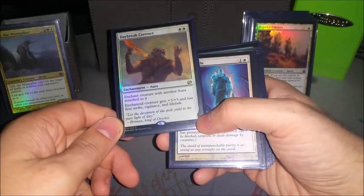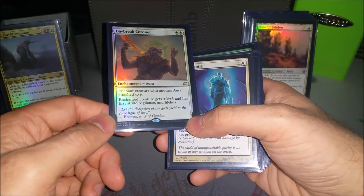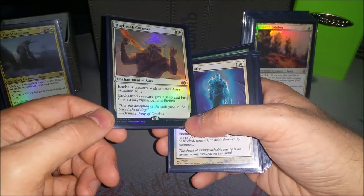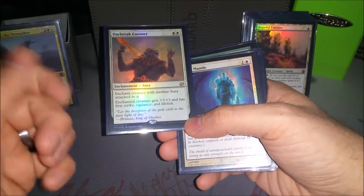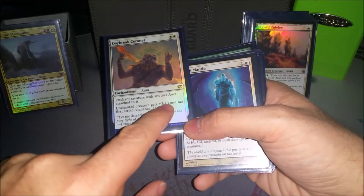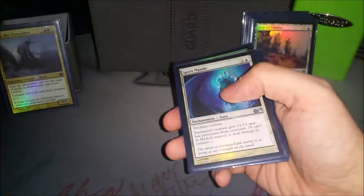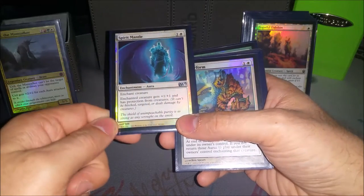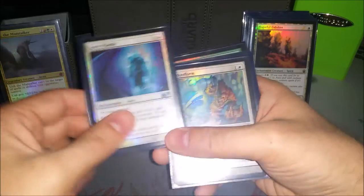Daybreak Coronet — the reprint really helped me get this one because it was crazy expensive before. I like the full-art Burmaaz actually with his Gryffindor art. He's almost always enchanted already, so throwing this on him gives him at least plus five, plus five, first strike, vigilance, lifelink — for two mana, it's crazy. Spirit Mantle gives pro-creatures — no chump blocks for you. It's better than trample, it's two mana, and gives plus three, plus three with Uril's ability.